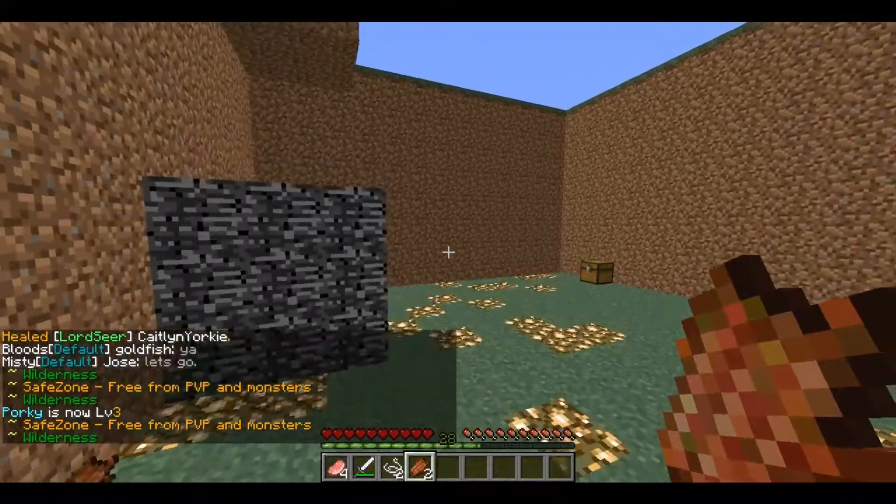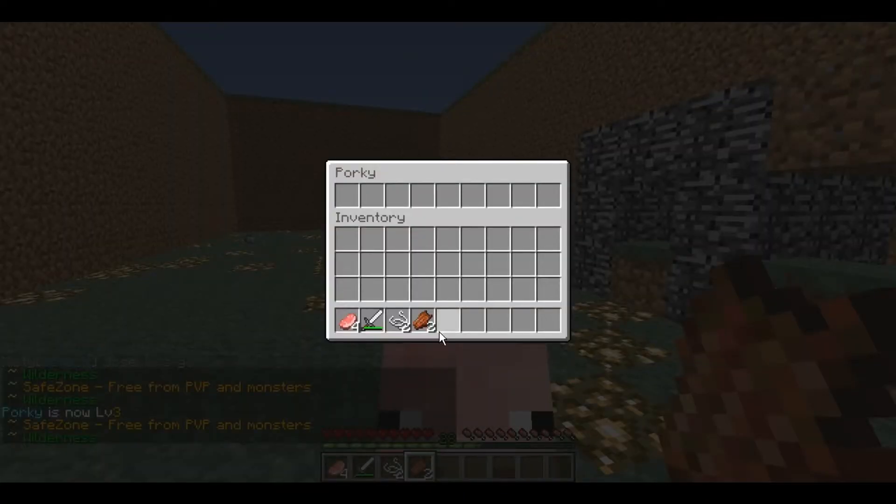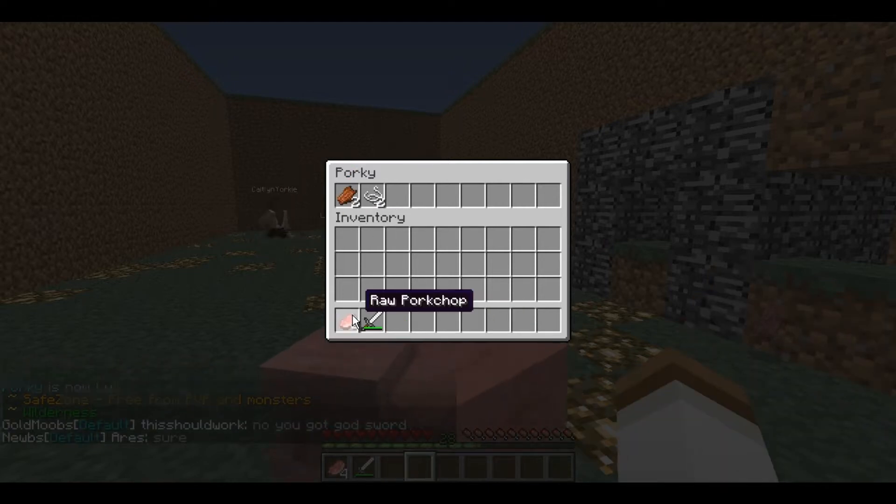Now he's level two — do slash pi and you can see inside his inventory and put some stuff in there.